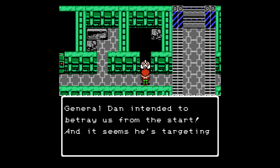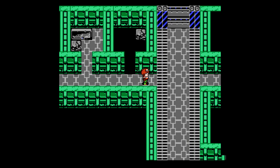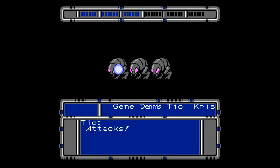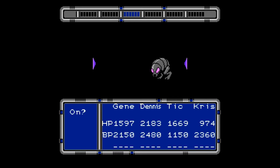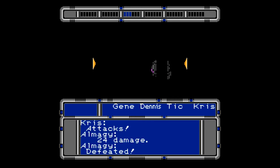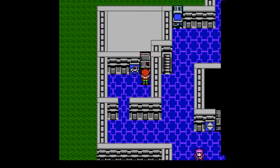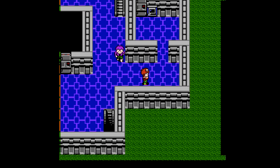General Dan intended to betray us from the start, and it seems he's targeting ISIS city shuttles. Let's head to ISIS city. Took Morita with you. First we gotta go rescue Ascaro from the prison. Not bad though — technically we just cleared two dungeons.